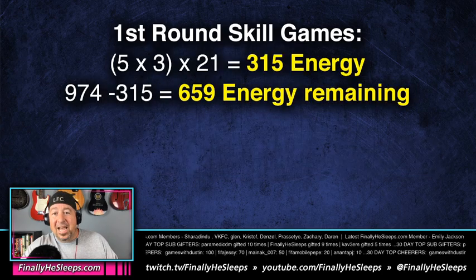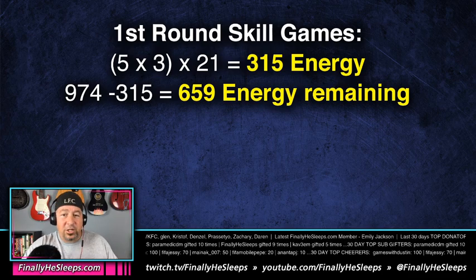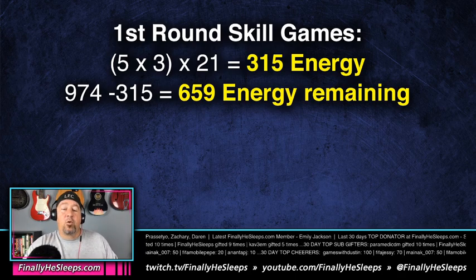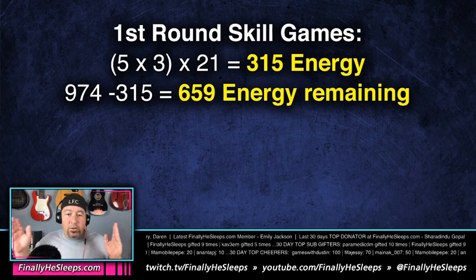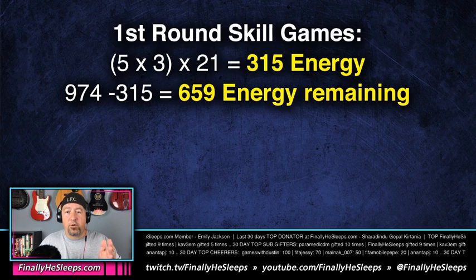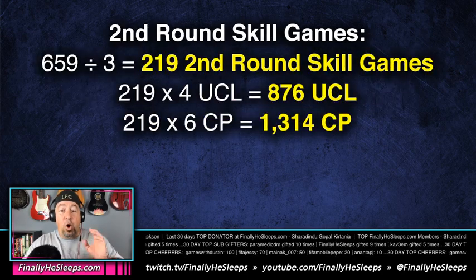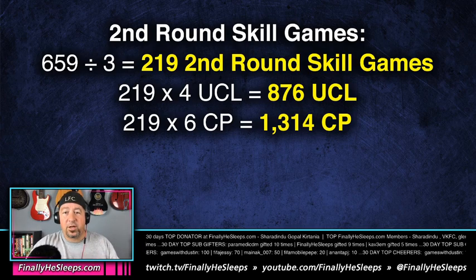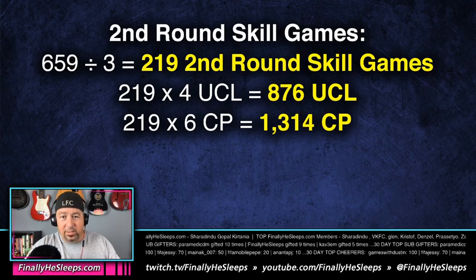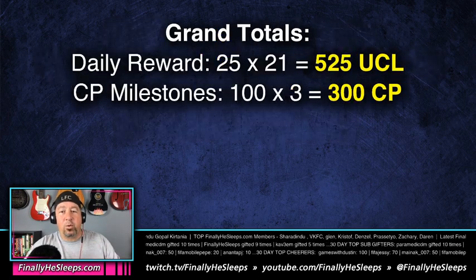That uses 15 energy per day — five nodes times three energy each — for a total of 315 energy over 21 days. With 974 total energy, subtract that and you have 659 energy remaining for your secondary rounds of skill games. You'll go through all skill games once, then just replay the expert node over and over. In the second round, grinding only the extreme last node nets another four UCL points and six champion points each, for a grand total of 876 UCL points and 1,314 champion points.